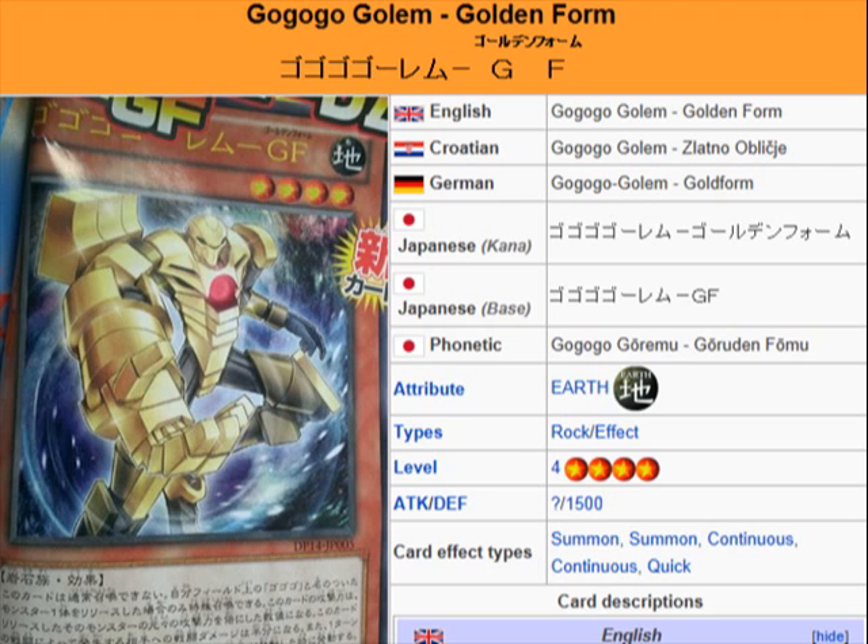This card doubles its attack and negates your opponent's effects — that's pretty good for a Level 4. This does a good bit for a Level 4, so yeah, this is nice. I'd like to see this guy in play soon. When this card gets released in September, I just might have to check this out myself. A link to this card will be in the description — you guys can check it out, and I'll see you for the next card review.